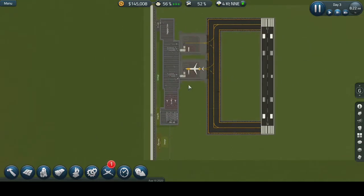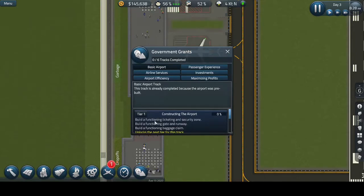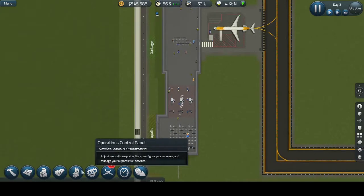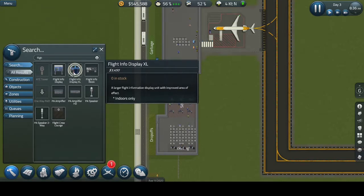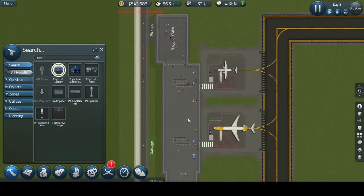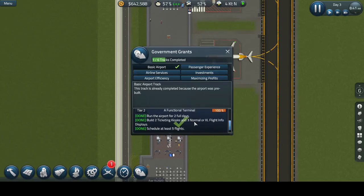Let's start our airport so it works slowly. Let's see if we accept this one — yeah, it's already finished. If I accept this one, it says build two ticketing kiosks and three normal or extra-large flight info displays. Let's get the small ones — one in the entrance, one after the security, and one in the middle. Everyone will be able to see when their flight is leaving, so this is finished.